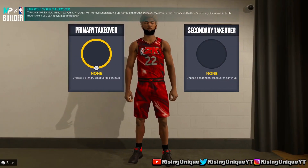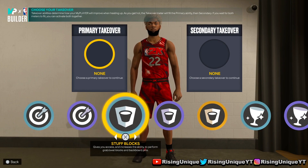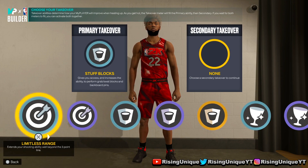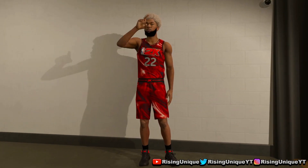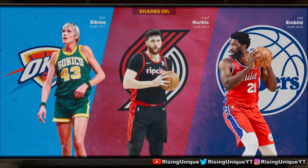84 three-point is definitely solid. The takeover that you guys are gonna want to use is Stuff Blocks for your primary and then Limitless Range as your secondary takeover. This build is gonna be super super fun, so let's get right into the badges.